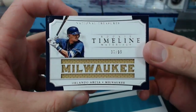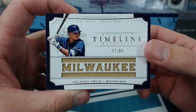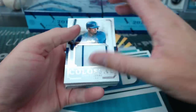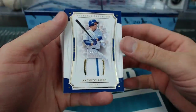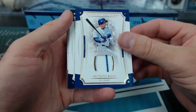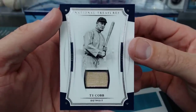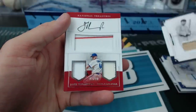A timeline to 99. Eloy Jimenez Colossal Jersey. We have an Anthony Rizzo to 25. Ty Cobb bat relic to 5 for Detroit — Jerome. Jerome's Tigers tonight — some good stuff.